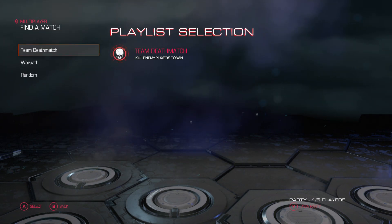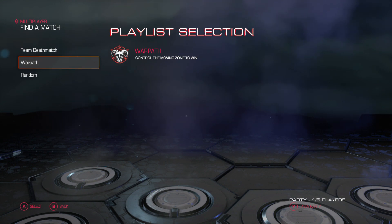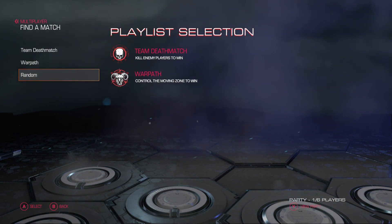So let's click find match. You can see the three playlists: one deathmatch, one warp path, and a random, which consists of both game types.